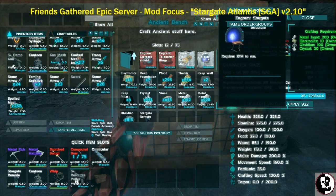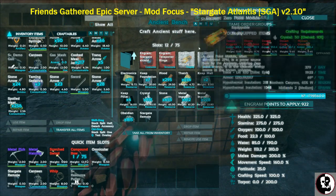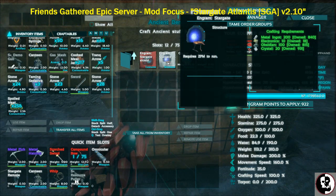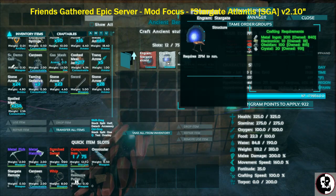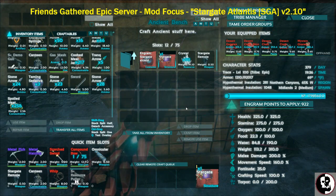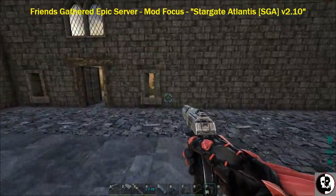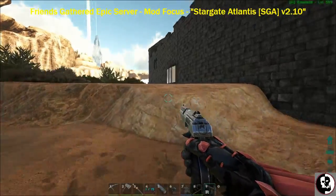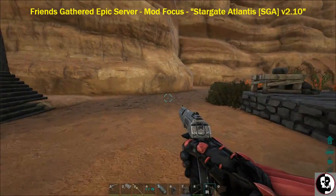Next we're going to make a Stargate. It requires 200 metal ingots, 10 electronics, 100 obsidian, and 20 crystal — so let's go ahead and start crafting one. While that's cooking, there's one important thing to know about placing the Stargate: it's five foundations wide and it does need to be placed on a foundation.